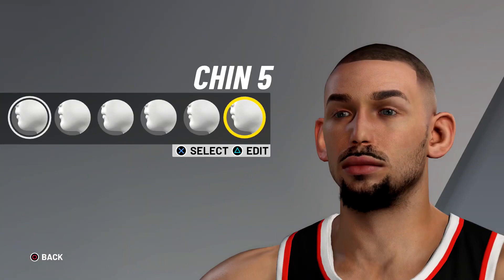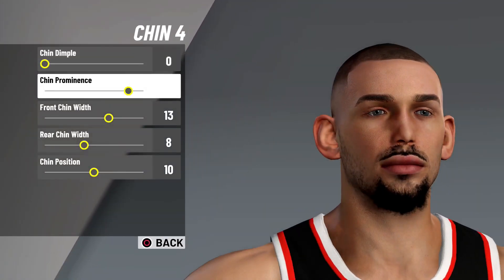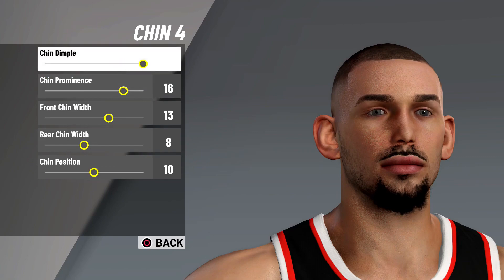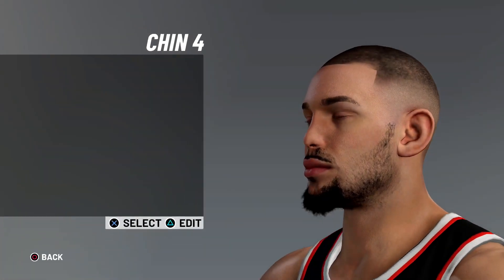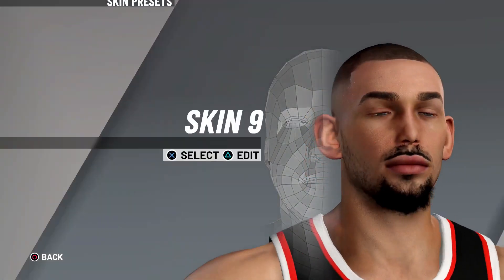We're going to choose chin four - it allows the chin dimple to be real deep. I don't know, it just makes the beard look better in my opinion. Max the chin dimple out to 20 and leave everything else the same.